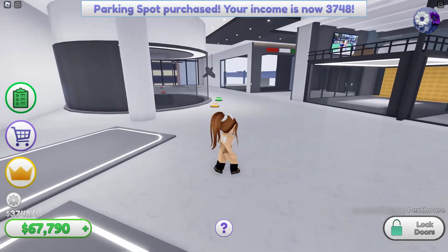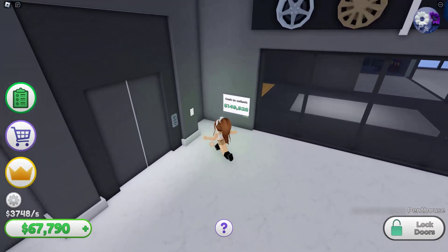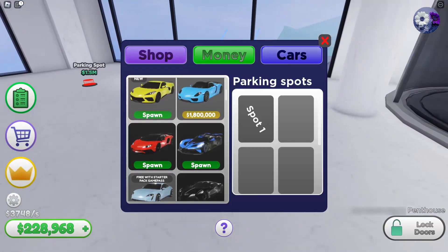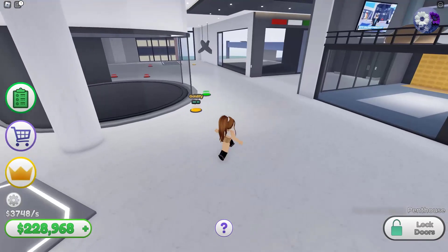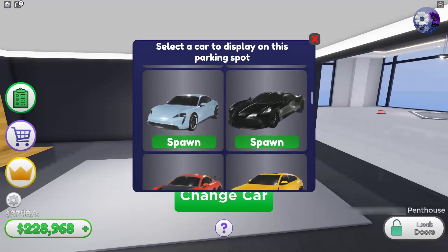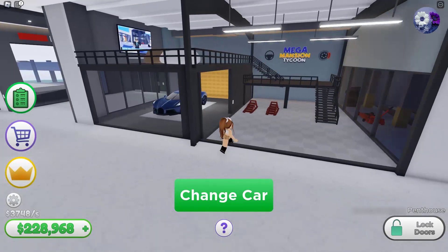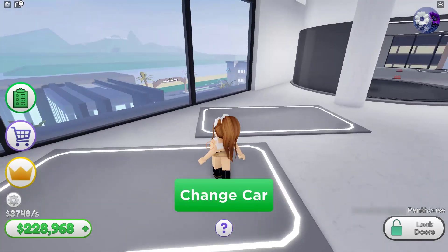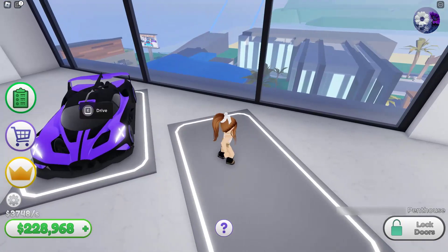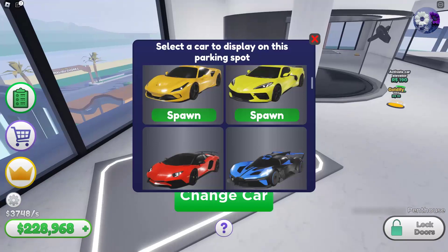Now that we've got a lot of parking spots, it's finally time to spawn some of our favorite cars. First off, I'm gonna park this one — we need to stand in here and then click spawn, and they're gonna spawn in here. Now I'm gonna add this one — purple, because I did it purple. All of my cars are purple except that one; I kept it black because it looked cuter that way.